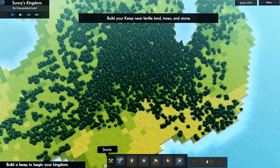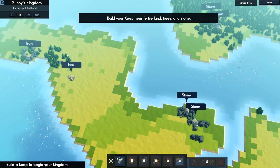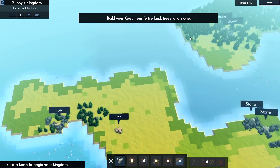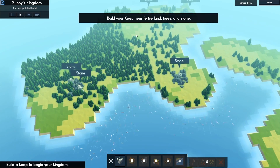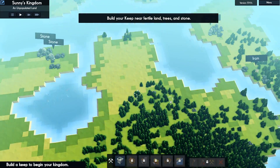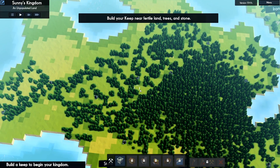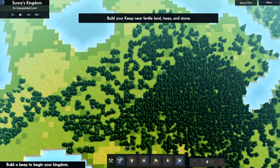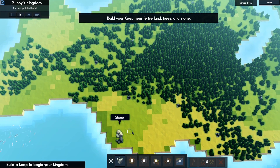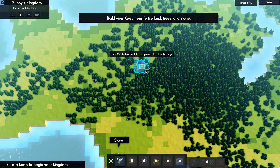We've got some stone back here and two stone up here, and iron — that's a fully exposed iron, so we'd be able to completely utilize that. Some more iron, and there's some stone over here on this little island — quite a bit of it actually. I think we're going to set up shop right here, kind of in the middle of this forest. We'll use this stone to start with; we can put three quarries on it.